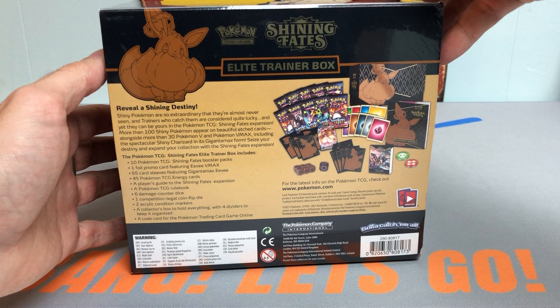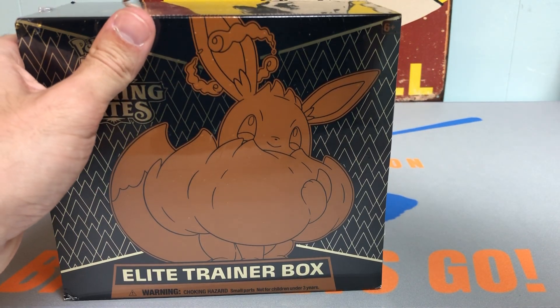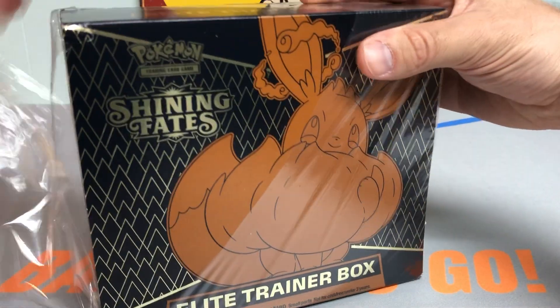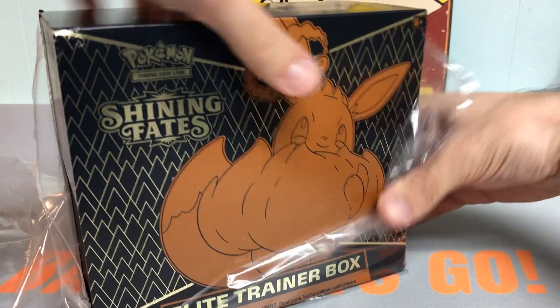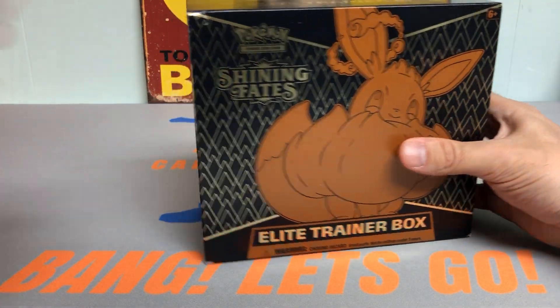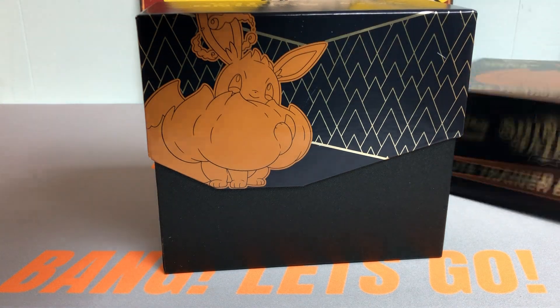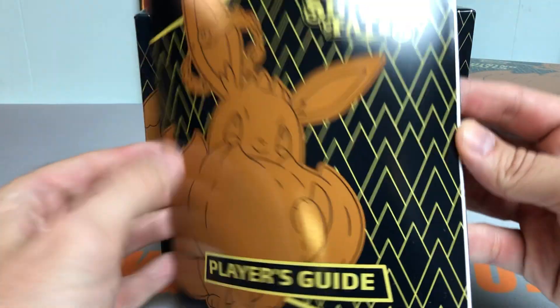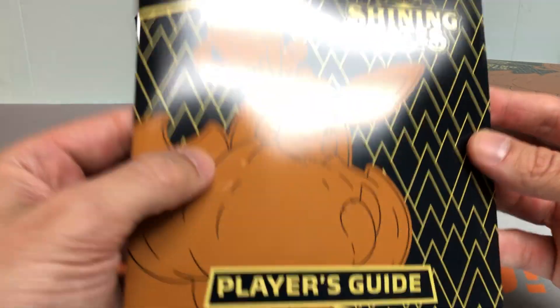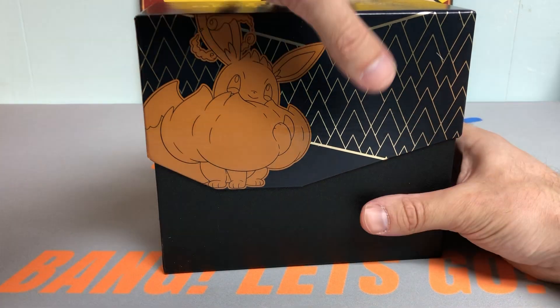I believe you get about 10 packs in here with the promo card, and I really like the checklist this year. So many beautiful hits. Hoping to pull Charizard, obviously, but we'll see who we can get. Really appreciate you checking this video out today. Let me know if you've ripped into any Shining Fates in the comments below, what you think of the release overall. Let's get into this.